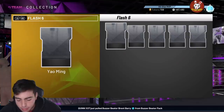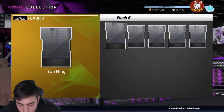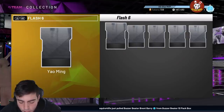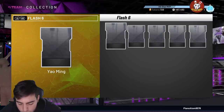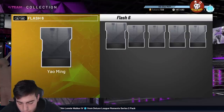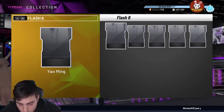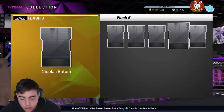Pau Gasol is a 98 overall center. 80 three-point shot, 94 mid-range, 85 driving dunk, 85 standing dunk, 65 driving, 95 post fade, 79 speed, 68 speed of ball, 90 block, 78 perimeter defense, 91 interior defense, 90 rebounding. He has 29 Hall of Fame badges and Hall of Fame quick draw, but only bronze range — which is strange, you almost never see bronze badges. He also has no clamps, making this card simply weird. Decent, but not something I'll be touching.